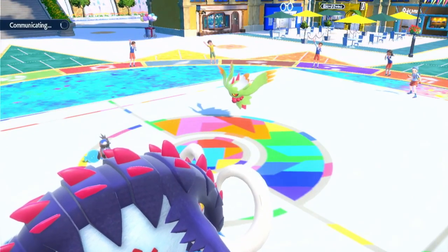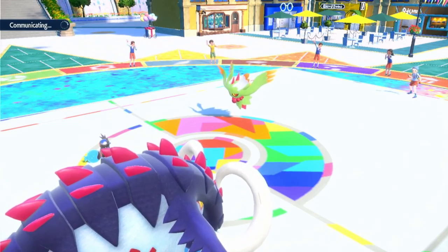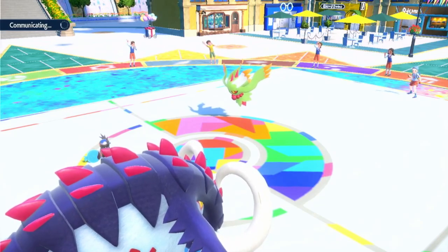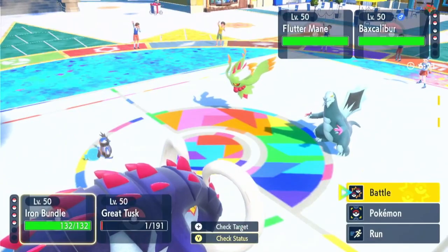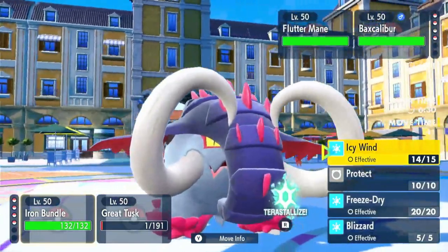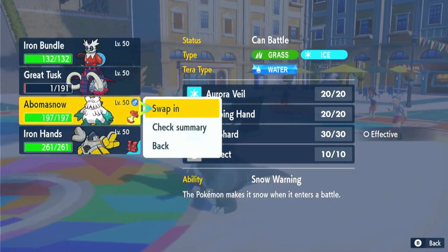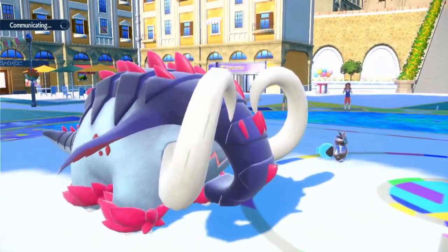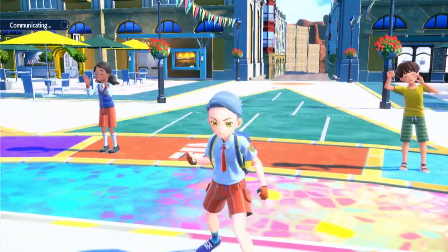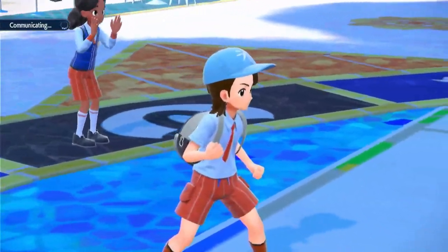Assuming this is Speed-boosting Fluttermane, I'm thinking I probably have to switch Great Tusk out and try to do some stuff because I don't want to lose it yet — if I can get Speed drops down, I'll be fine. Then Baxcalibur comes in and I'm like, okay, that's scary — they can just Ice Shard my Great Tusk. So I just Protect and switch into Abomasnow. Looking at it now, I definitely could have done a lot better on turn one. Knowing that the Fluttermane is Booster Energy Special Attack — that's something I'm gonna have to work on, because it's very easy to miss and that's a little frustrating.